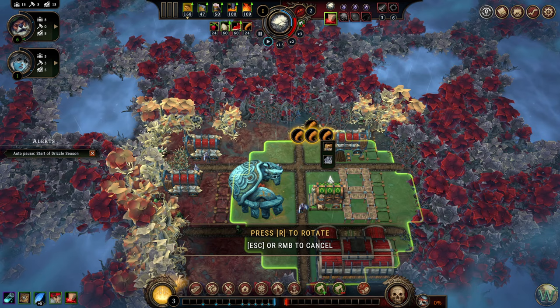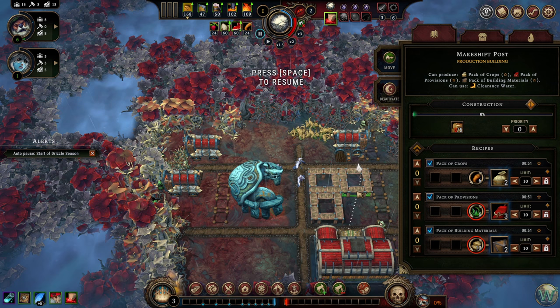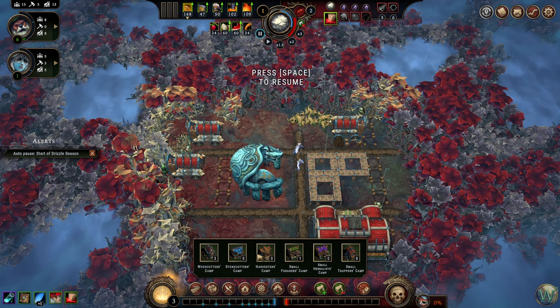I put these buildings in the wrong spots — let me move this one over here. I placed them relative to the wrong building. There we go. We also have reeds over here — let's get a harvester camp up as well. I think that's all the resources we have.